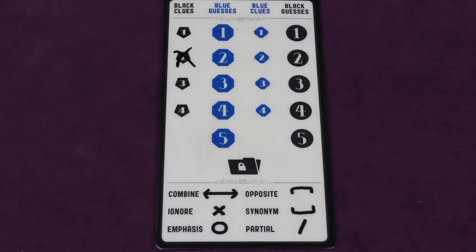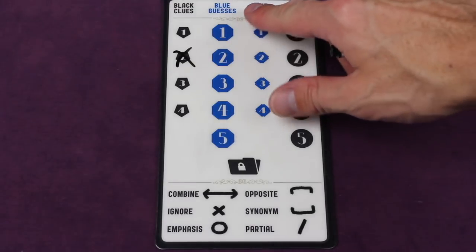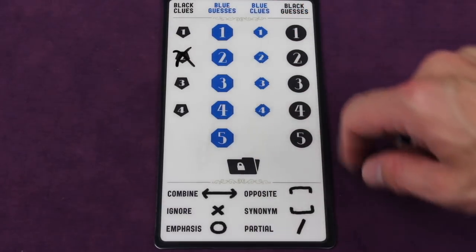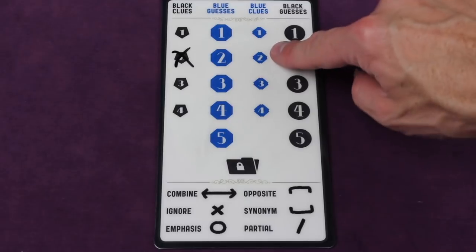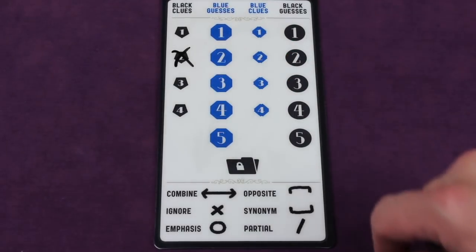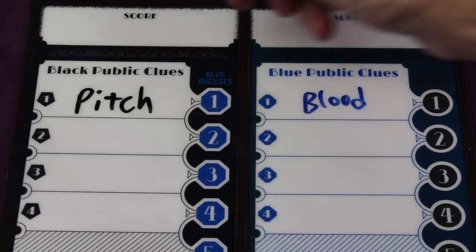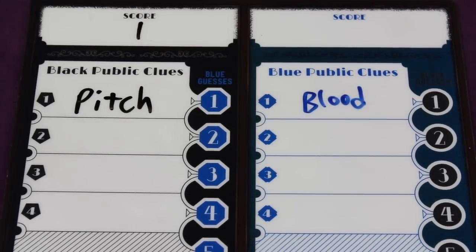The clue givers get another trick up their sleeve. They can give their team another secret board which will tell them to maybe ignore certain clues, maybe a future clue, maybe to combine the last player's guess with my next clue, or to emphasize certain things in different ways to throw the other team off and to help your own team. The first one to get it right gets a point, and the first one to five points wins.